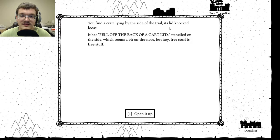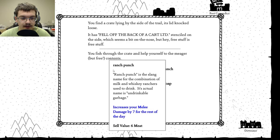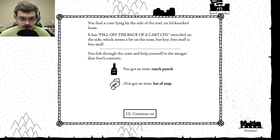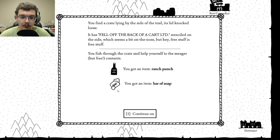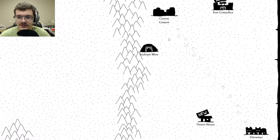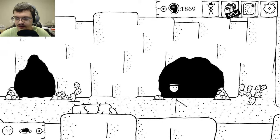Let's quickly head back there because we didn't finish looking up that place. You find a cart lying on the side of the trail — it has 'fell off the back of a cart' stenciled on the side, which is a bit on the nose, but hey, free stuff. Open it. Ranch Punch is a slang name for a combination of milk and whiskey ranchers used to drink — its actual name is Undrinkable Garbage. Also grease, a bar of pure castile soap — they call it Thrope. Let's head back — I saw a door.